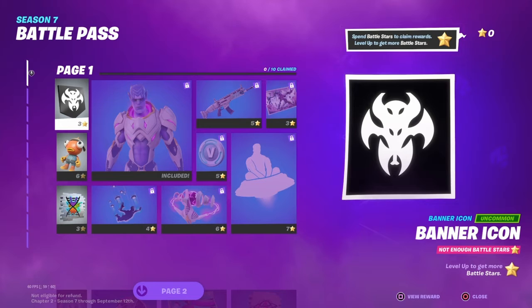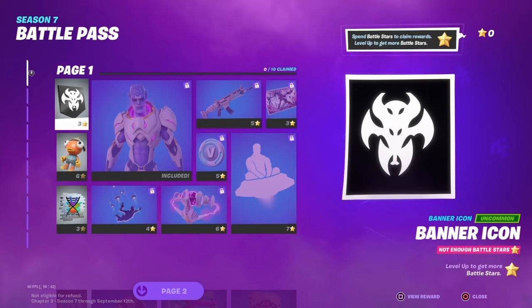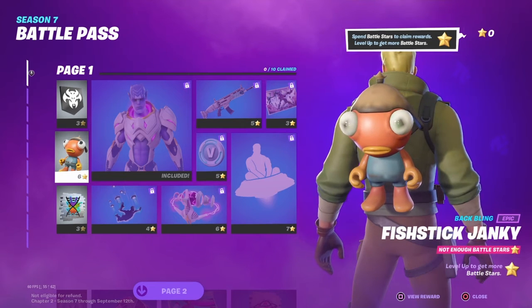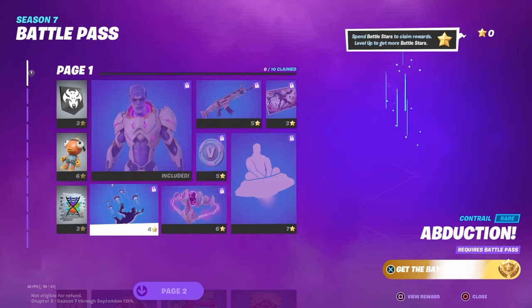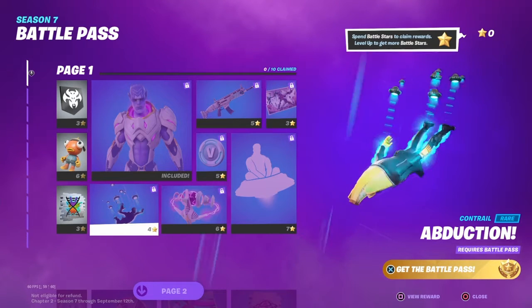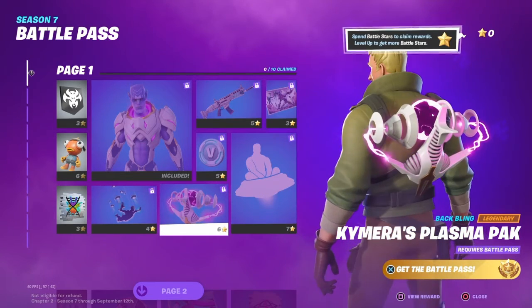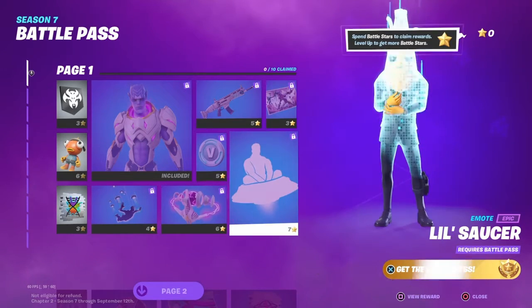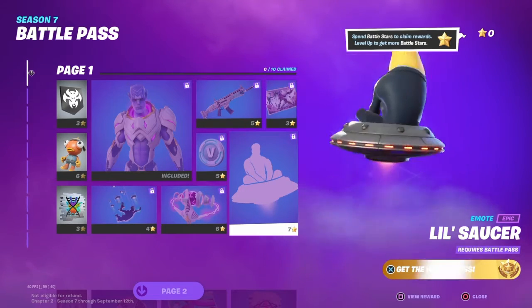We got a banner icon, Fish Stick and Janky, Murky Real, Abduction — I like that, that's cool. Chimera's plasma little saucer — no way, that's awesome, that's a cool emote.